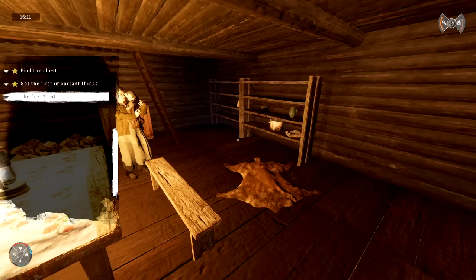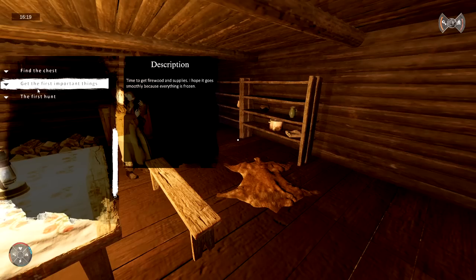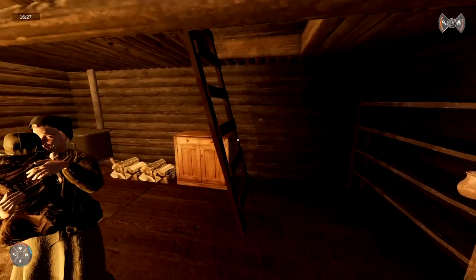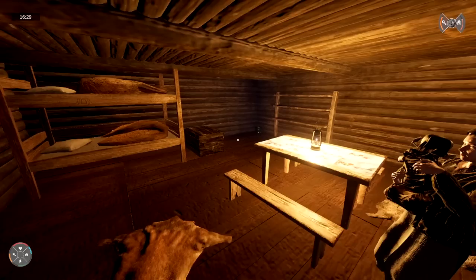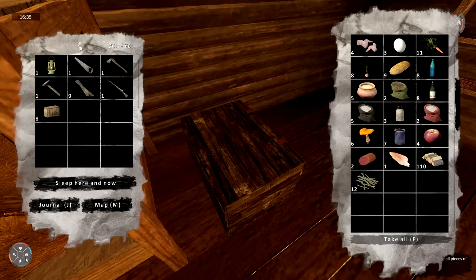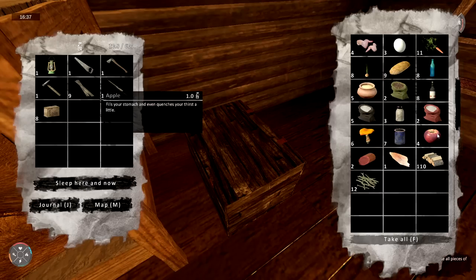I should look at the tasks — I think I'm blowing by this. It's a journal. Find the chest, get the first important thing, the first hunt, time to get firewood supplies. I need to get meat — I've not successfully done that. I need to get something for the dog upstairs. There is some stuff here you can eat — I might have to come back and eat something soon. I want to take food for my family — probably the last thing I do.